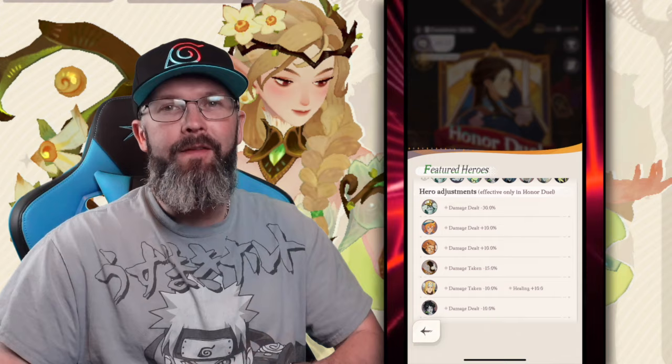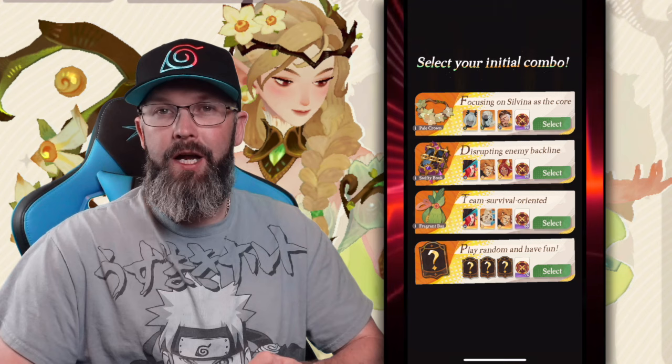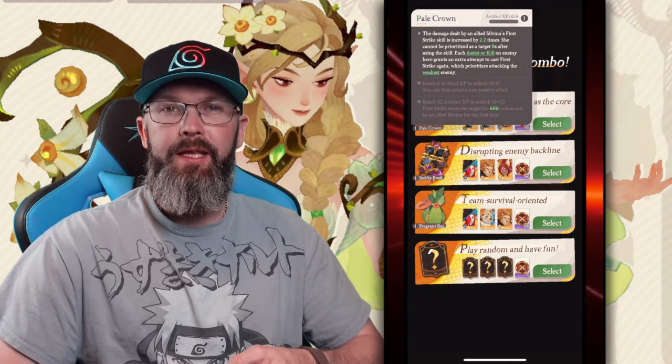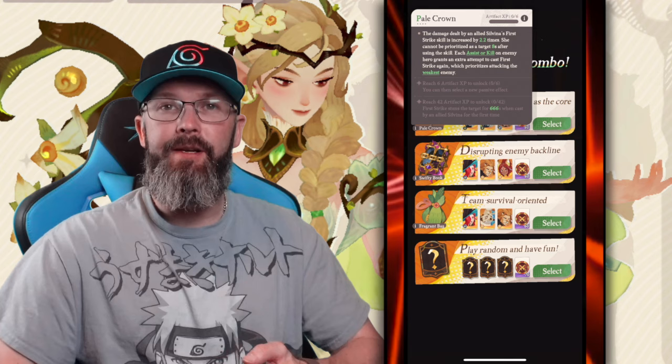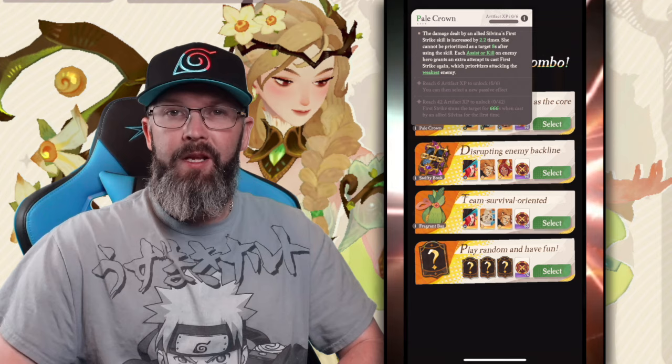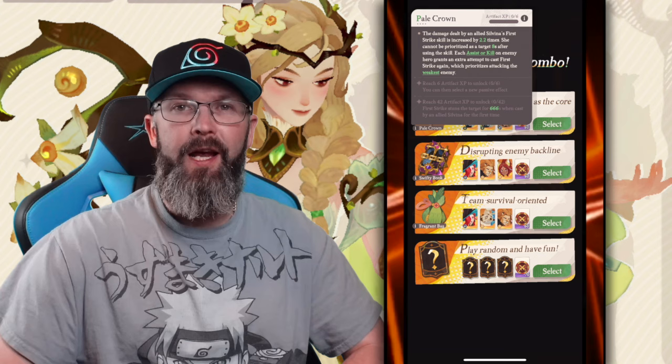One of the big mistakes I was making when I first started was on the 'Select Your Initial Combo' screen — I'd just pick whichever heroes looked good. What you actually want to do is go to the left side of the screen, hit the info button on the artifacts, and find out what the initial artifact skill is. Some apply to all heroes, a specific hero, or a specific faction. There were times I picked an artifact that buffed Maulers when I was building Graveborn. If you don't see something you like, play the random one — but note that the artifact will be random too, and if it's faction-based, that's the faction you want to build and stick with.